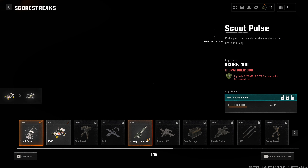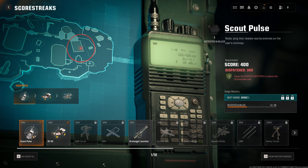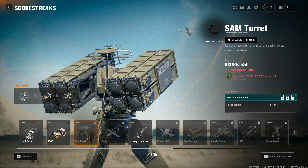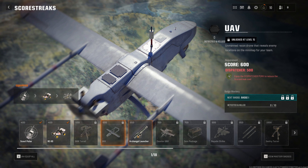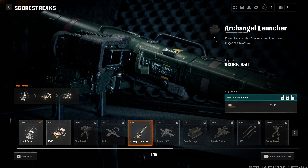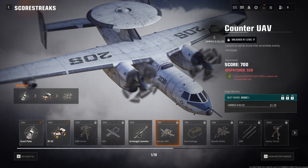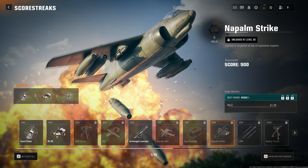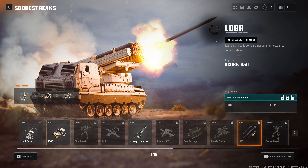Let's go to the scorestreaks. We got the scout post, RCXD, the center, UAV, Arc Angel Launcher — this is new — remote piloted rockets, two of them too. Very common. Care package, new calm, LBBR, and just added the new mortars.